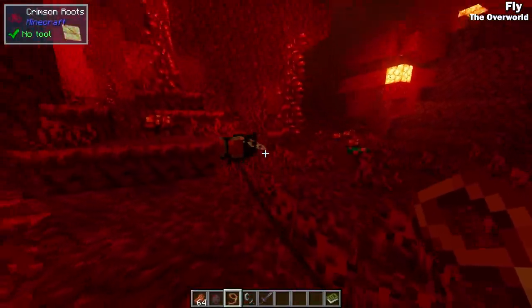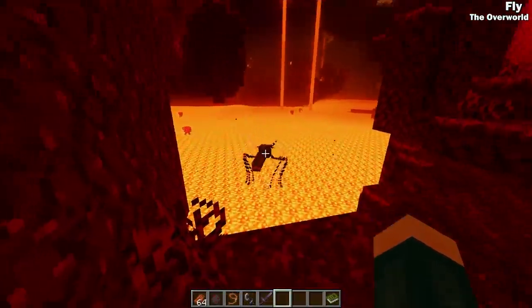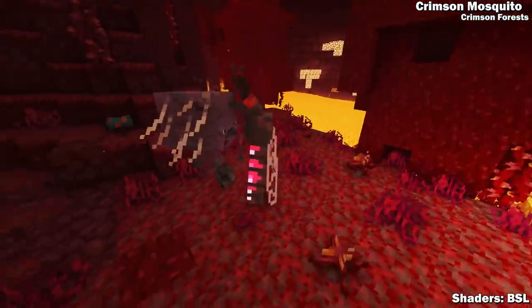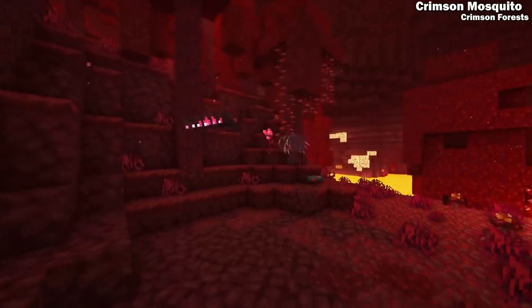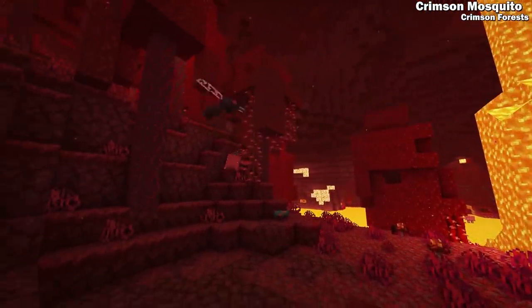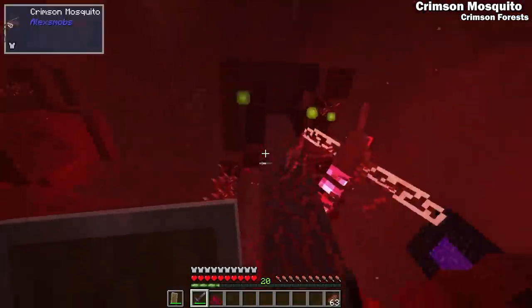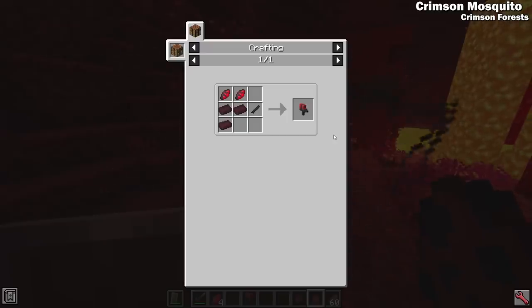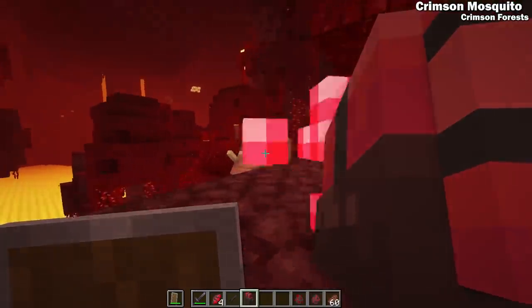If a fly finds its way into the Nether, it will transform into a crimson mosquito. Crimson mosquitoes are hideous mutant flying insects found in crimson forests. They'll seek out and fill up on the blood of any warm-blooded animal, and once they've had their fill they'll fly up and start spitting the blood back at their prey. If you kill the crimson mosquito when it's inflated with blood, it can drop its blood sac. It can drop its proboscis anytime. Both items are required to craft a blood sprayer — a unique weapon that deals AoE damage and uses blood sacs as ammo.